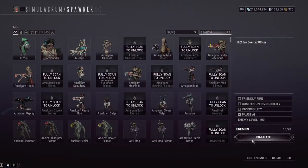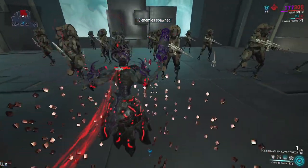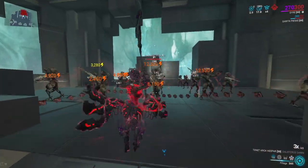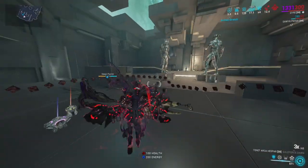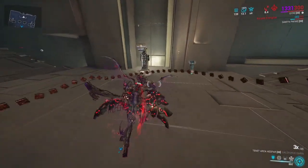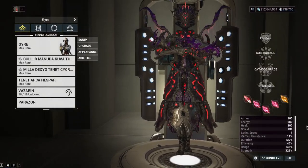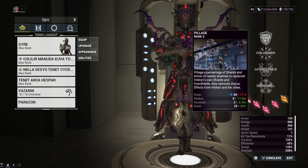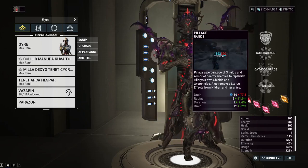Basically you want to give a bunch of power strength on Gyre so you can one-shot everything. So this is what you can basically do with this build: pull out the weapon, armor strip, and they're all dead. That can be done on the Steel Path as well, and that can also be done to Acolytes.